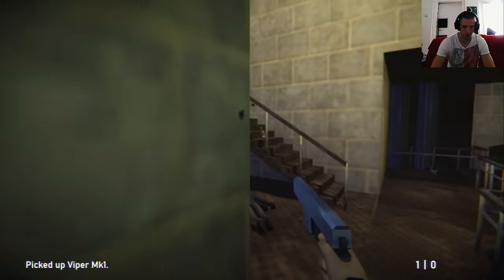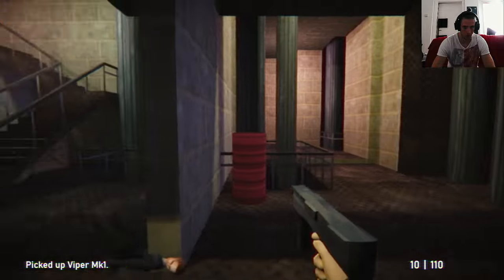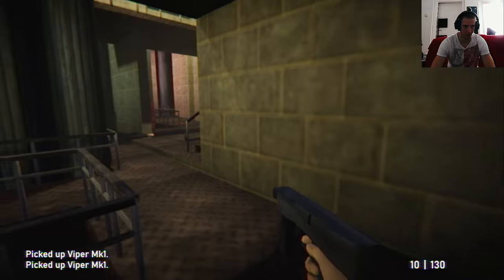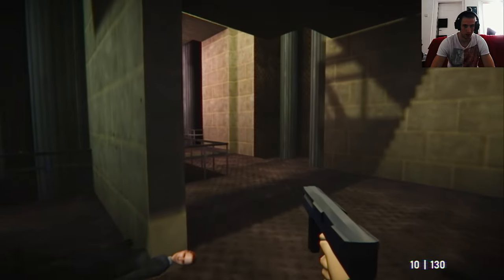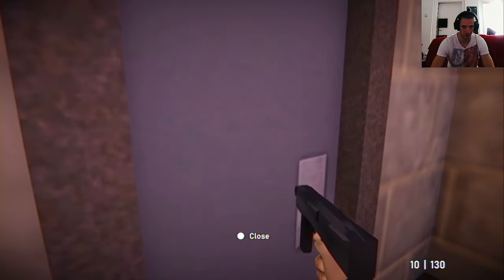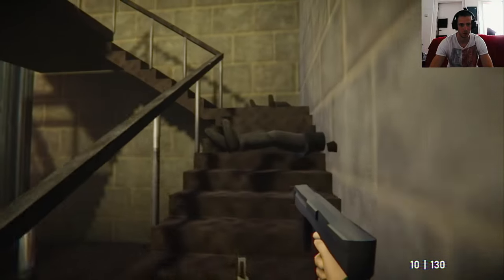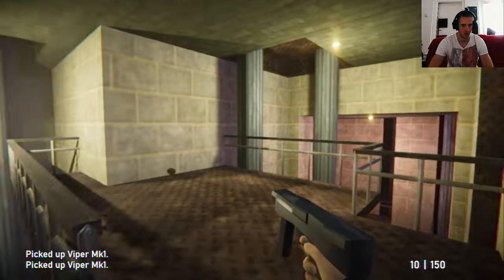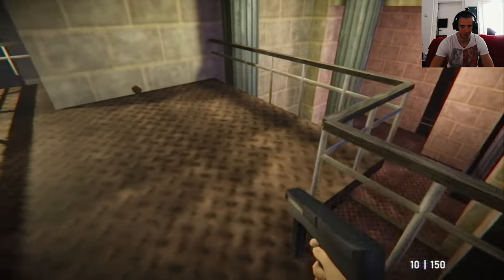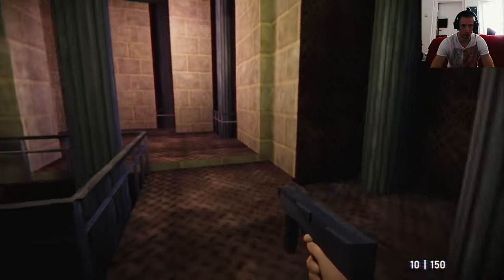That might have gotten more difficult. I'm guessing that's what the game is for — a GoldenEye kind of game. Let's see, actually do something. That's the way we went down last time — we didn't go upstairs, so let's check upstairs. There's nothing upstairs. Besides a guy clipping through the wall. Lovely!